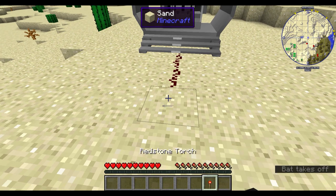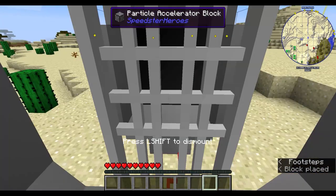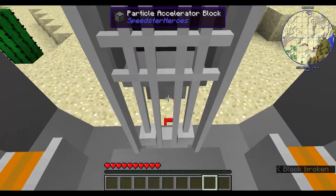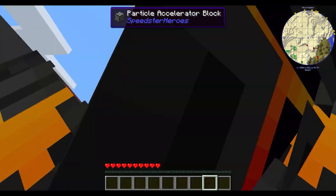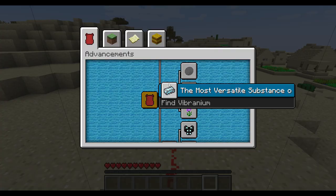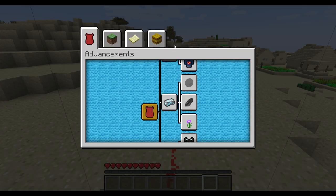Now I just need to power it with the redstone torch and right-click to go inside. You won't be able to see well what's happening to you, but if you wait a bit you'll get an advancement.